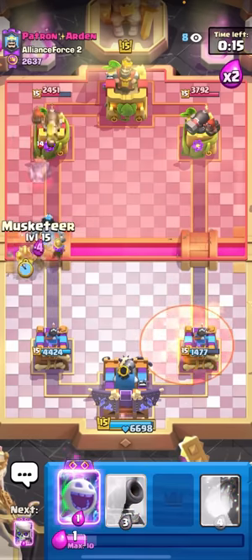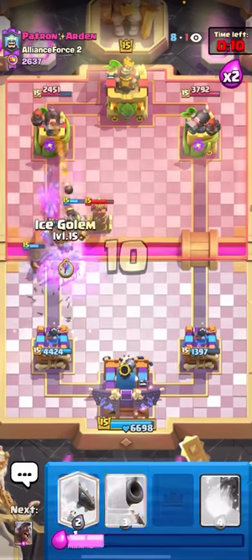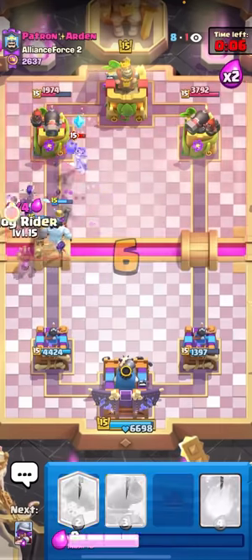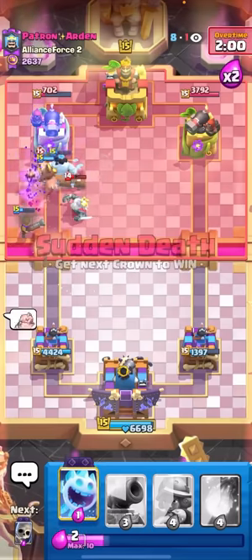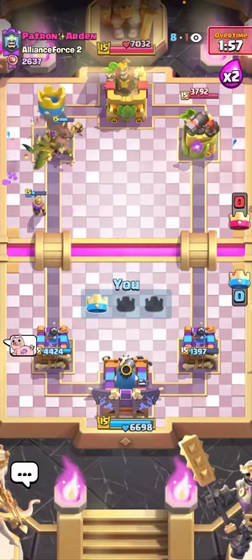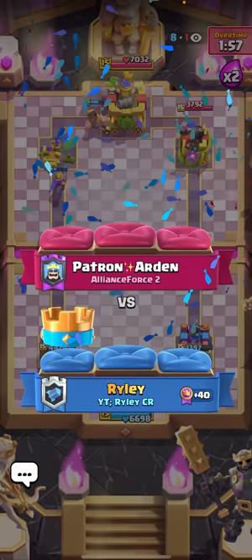The evo ice spirit can kind of save you from the royal ghost. I'll ice golem and then go for the hog rider because it will get tanked for by the musketeer, then I'll go for the musketeer again. Evo ice spirit - he wasted log, so I'm gonna evo skellies. I'll ice golem the bridge again and go for another hog rider. Wait - I think I just got him! The evo skeletons hit! Nice - log here! I hit the evo skellies! GGs! Let's go! What a nice win right there! Thanks for watching - like and subscribe if you enjoyed, and I'll see you guys in the next video!